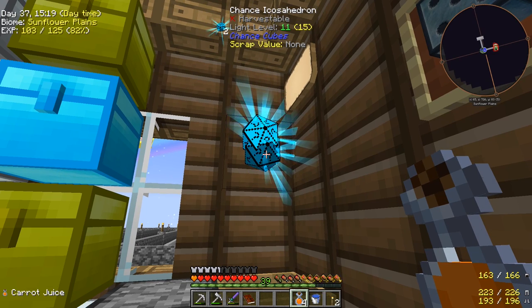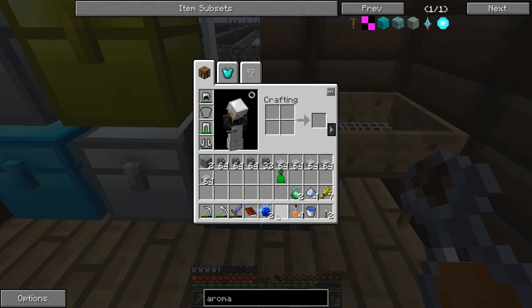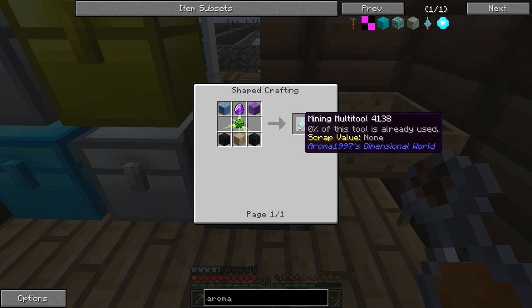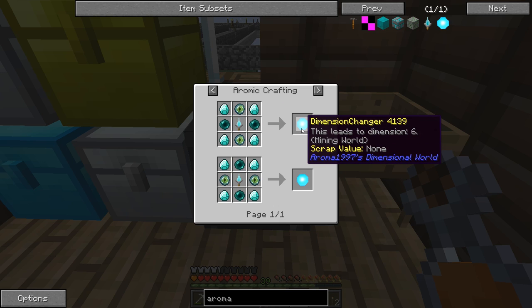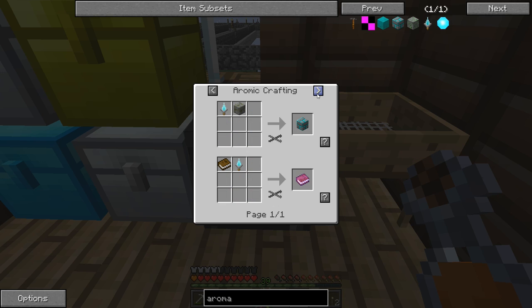I was trying to figure out what this thing is used for. Look at how big the icon is — it goes outside of the little box! The uses for this: we can make the Mining Multi-Tool, which is zero percent used so I assume it has multiple charges. This item can also be used to make a Dimension Changer.